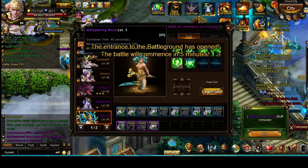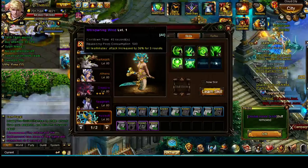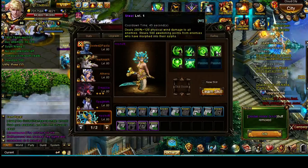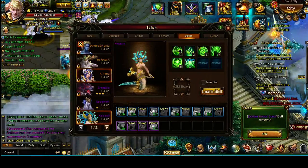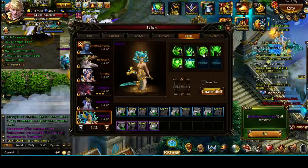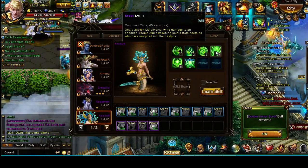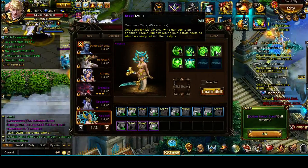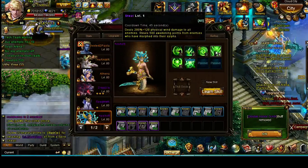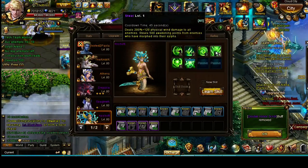This is what really makes the Medusa stand out now: it steals 500 Awakening Points from enemies who have morphed into their Sylphs. Unlike the Hades skill which just reduces the target's Awakening Points, this actually steals it — meaning your Awakening Points go up by 500 when you use it against players. This is really, really nice. Unfortunately you only get to use it once, but in TOK, you use this against them once they've awakened and none of them can use their Delphic against you — which can be the difference between a win or a loss.